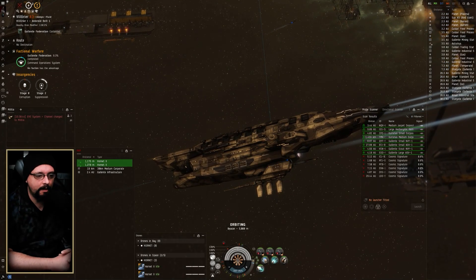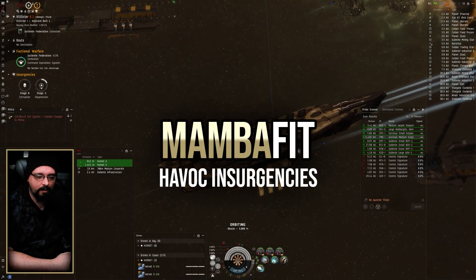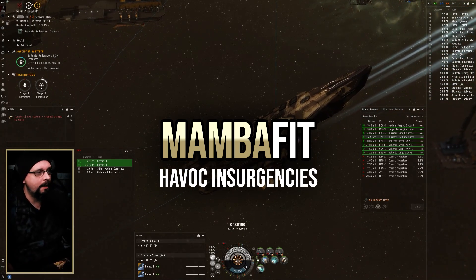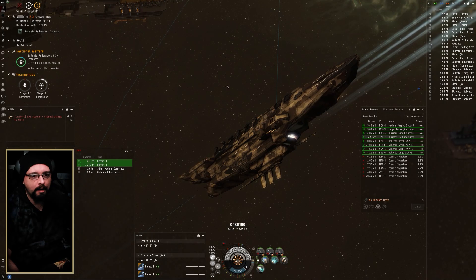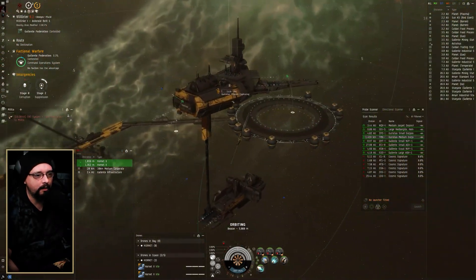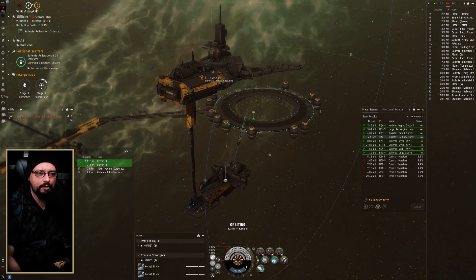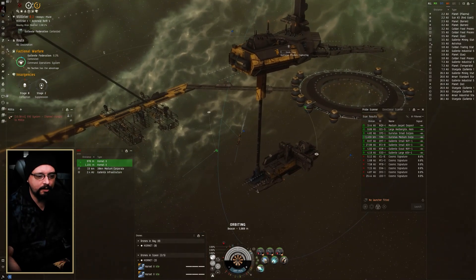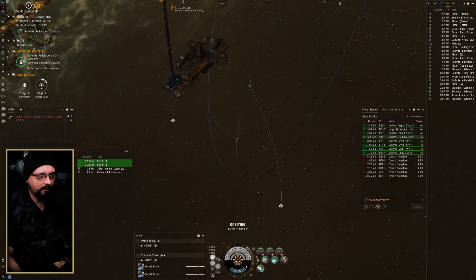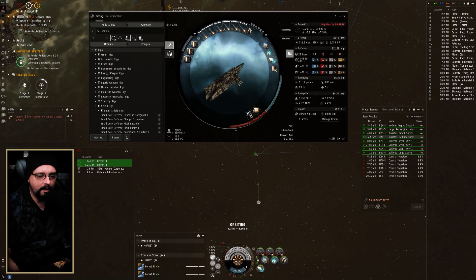What's up guys, welcome back to another EVE Online video. We're going to be going over the Mamba, the Guristas destroyer new in Havoc. I'm out here running a medium corporate outpost right now for the insurgency faction warfare. This ship is pretty agile and it works pretty well if you're doing smalls and mediums and things like that. Let's walk through how I have it fitted.